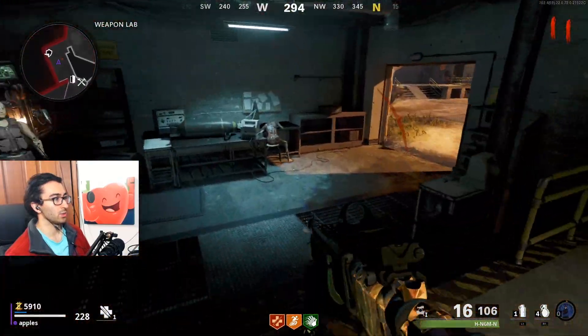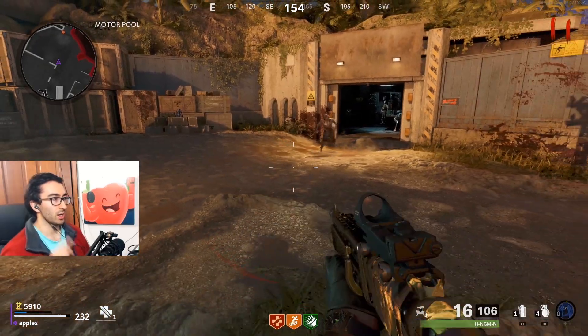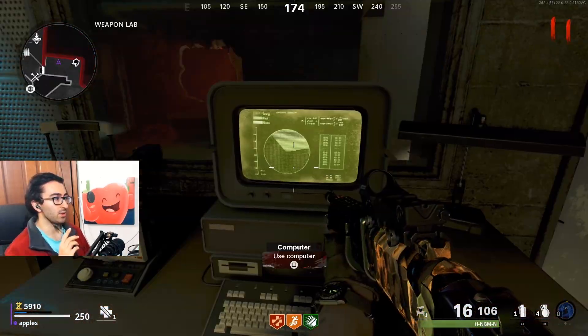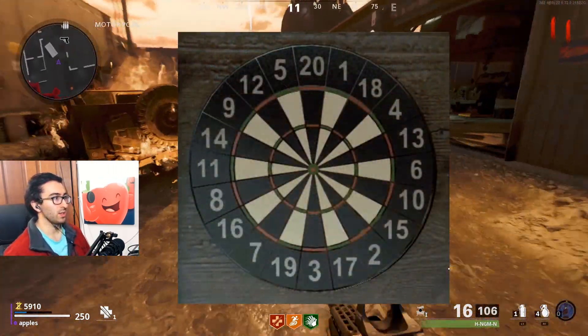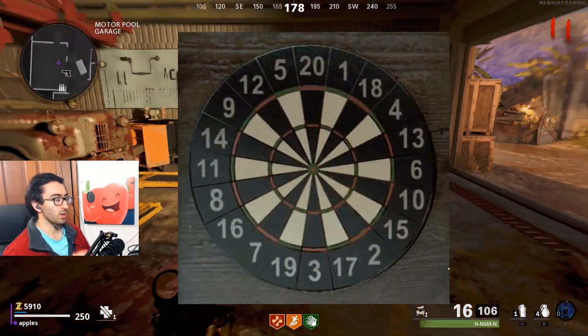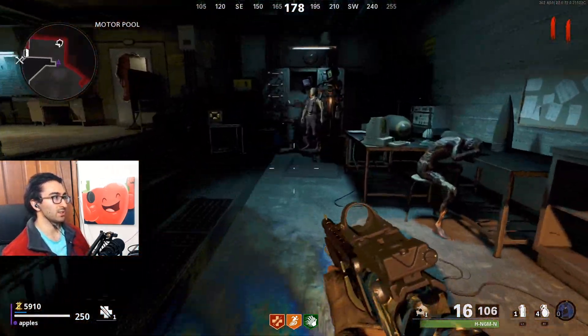What's gonna happen is a little cone is gonna show up on the screen and it's gonna freeze at three locations. You gotta memorize those three locations and what color it is, because you're gonna shoot a dartboard back at spawn at those three locations. The cone alternates between black and white, just like the dartboard which has black and white sections.